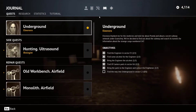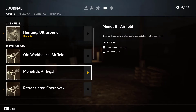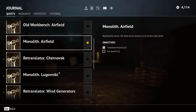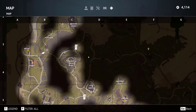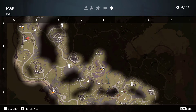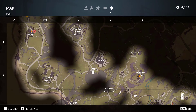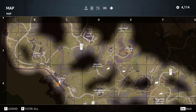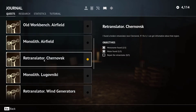So where next — airfield? Let me check the map. There's the retranslator up there. The monolith is at Lukumvnikki — it's over on that side, not this one. I thought we could complete the monolith but I was reading the map wrong. The wind generators are here though. In actual fact there are only three things we're completing — I thought we could do more. That's fine, let's go — there should be an exit right here.